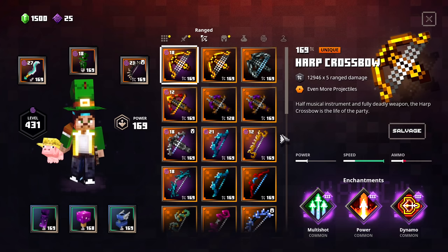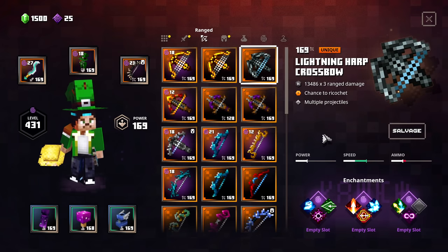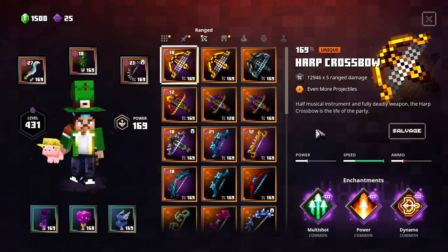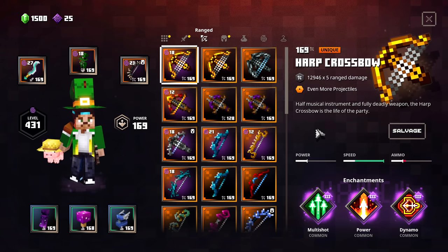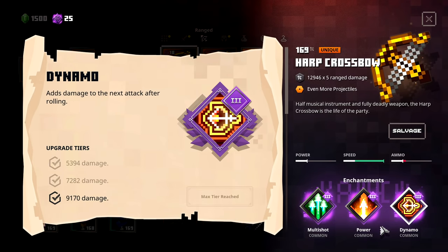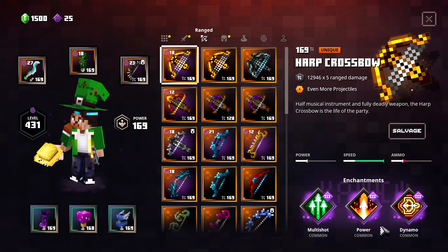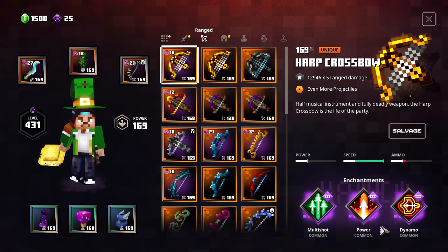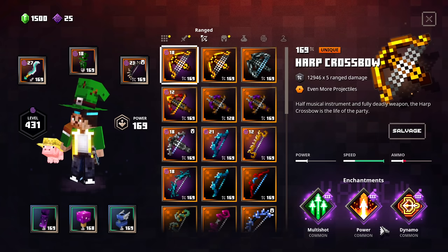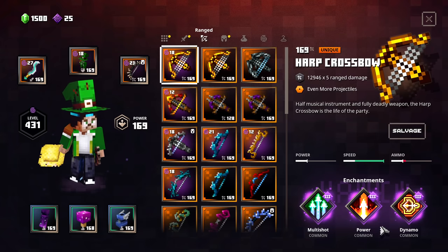First off, we have the Harp Crossbow and also the Lightning Harp Crossbow. These are very awesome ones to get your hands on. The Harp Crossbow is by far the most popular crossbow in the game, and I agree it's a very strong one. For example, if you get a combo with these three enchantments — Multi-shot, Power, Dynamo — you will be able to hit enemies like a truck and pretty much erase any mob on the highest Apocalypse difficulty.